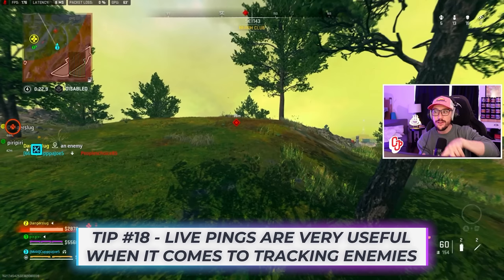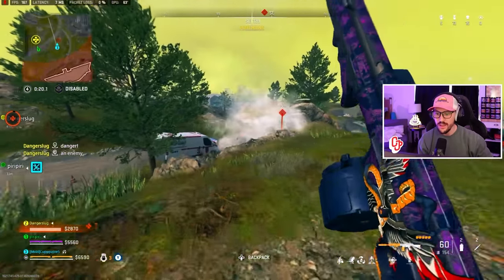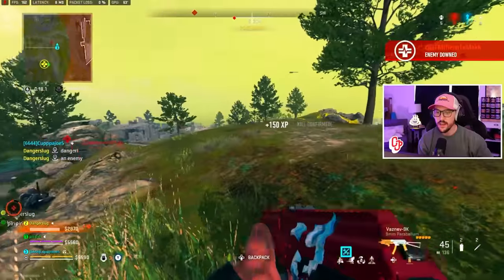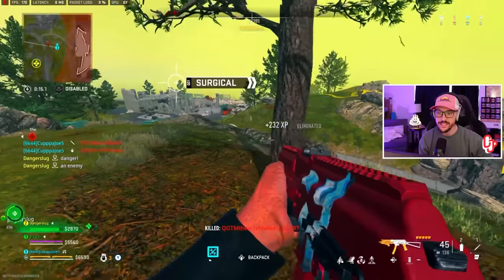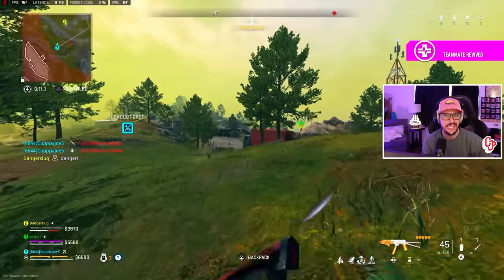Live pinging enemies is a huge advantage. Number one: very clear communication. I don't have comms with my randoms — I just don't have audio — but live pinging is a great form of communication. Number two: it allows me to see exactly where this guy is pushing to. Even if your teammate isn't live pinging, you can live ping somebody and track them through walls because you know exactly where they're pushing. I see him push to the left side. Trust your High Alert; I've got to break that line of sight. We smoke and reposition.